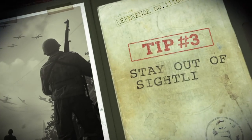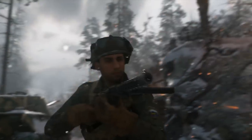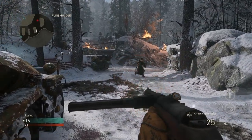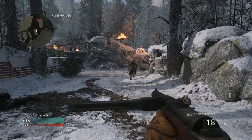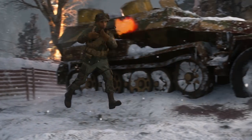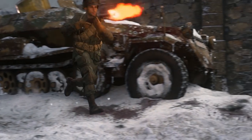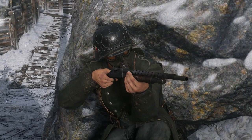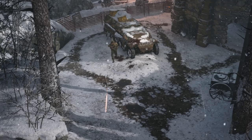Tip three: stay out of sight lines. It's easy to run in guns blazing at the start of a match, but you shouldn't be surprised when it all ends badly. Take a look here, for instance — our soldier goes after an enemy but doesn't check possible enemy sight lines. What are enemy sight lines? Just to our soldier's left, we've got this guy. Also to his right, we've got that guy. What happens next is less than optimal.